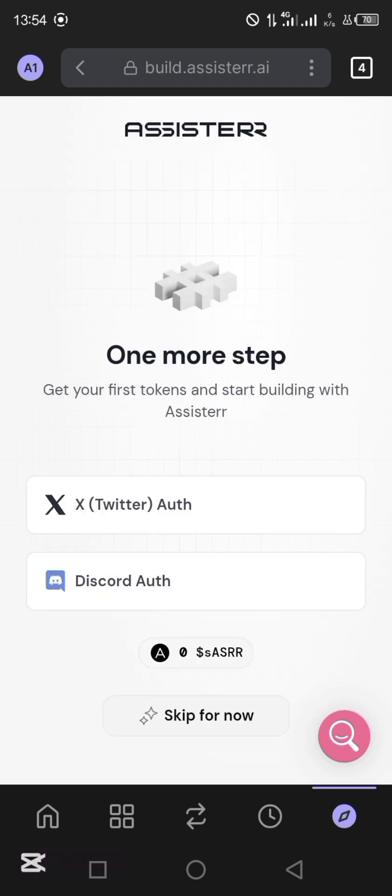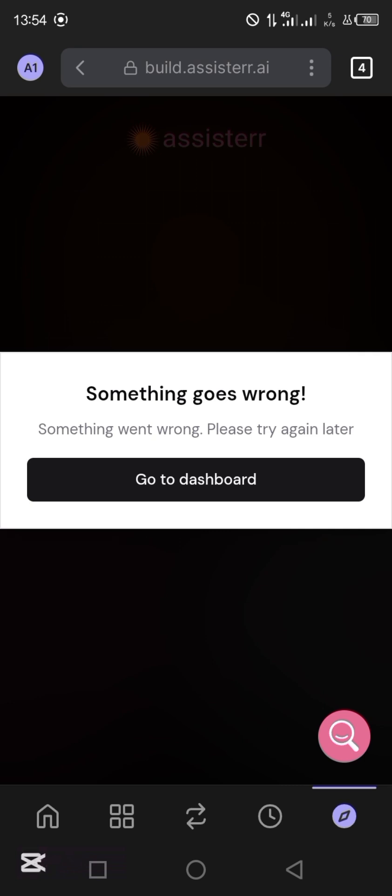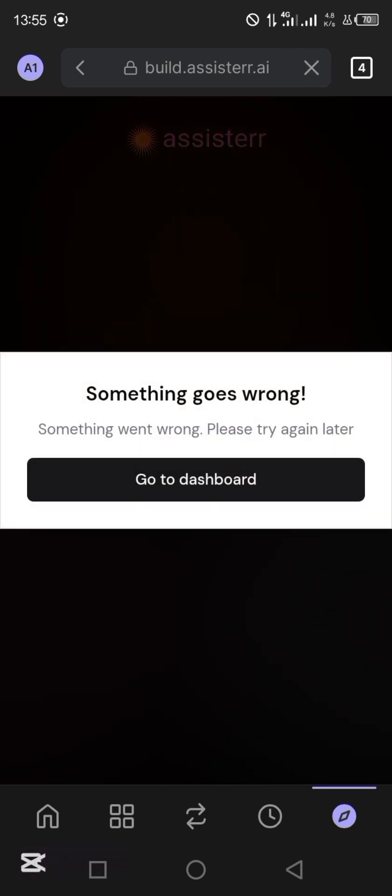Please pay attention to this because I think this is where a whole lot of people are having issues. So this is your Twitter — just come and tap on your Twitter, then come and authorize the app. So you authorize the app and it will take you back to that place. But something went wrong — 'Something went wrong, please try again later.' So you have to go back to the dashboard. The page cannot be found — so just go back, and go back again.